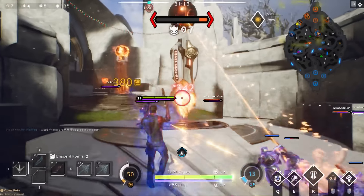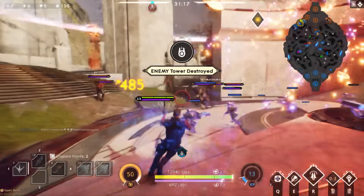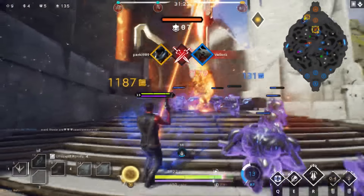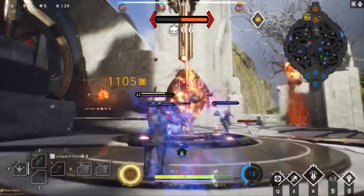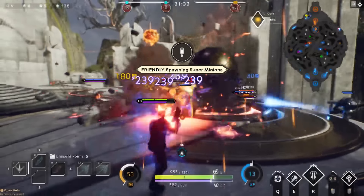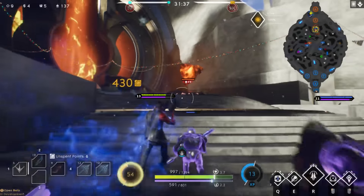A carry with good aim but bad positioning can be great in 1v1s, but a carry is meant to carry the late game — carries are the most impactful role in late game team fights thanks to their huge consistent damage. It's all well and good if you can actually hit those shots, but what does it matter if you're dead because you weren't in the right spot and got hit by the ult and burst down? You can't hit shots when you're dead.